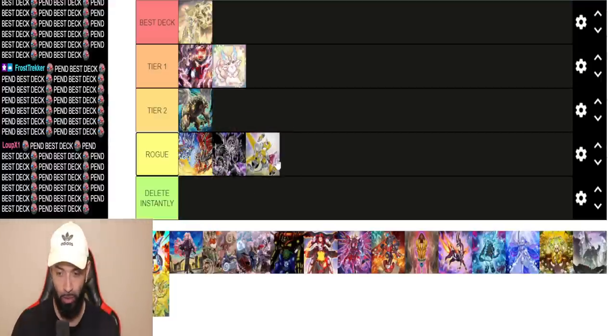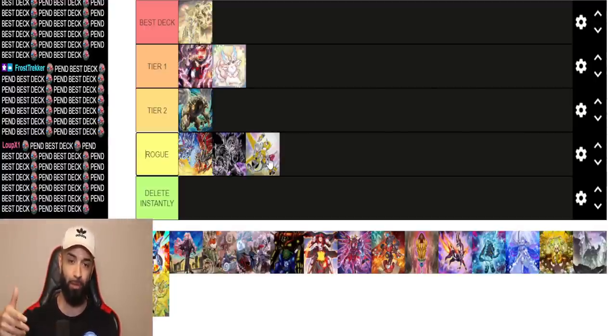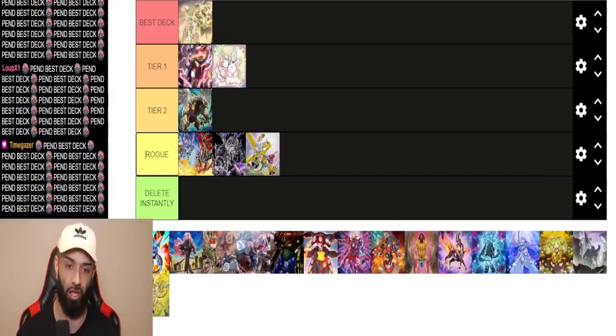Cards like Synchron, for example, get hard wrecked against Unchained, which is why I'm putting Synchron at Rogue level. I played it for a long time and you'll see multiple duels with Synchron on this channel. It just hard loses to one or two interruptions at the right time, and Unchained does such a good job of landing those. As for Purely, it's easy to beat — the format is essentially solved, everyone knows the tier list.